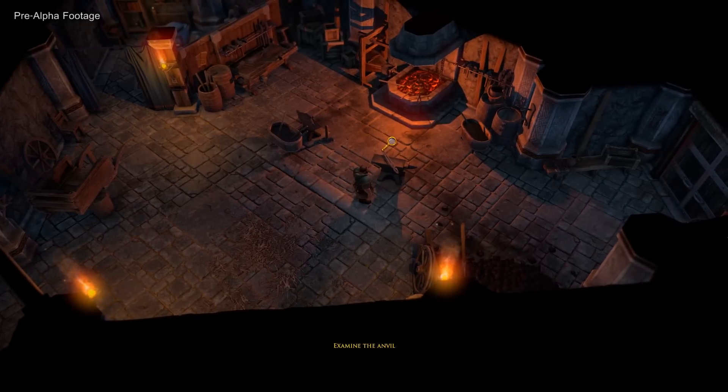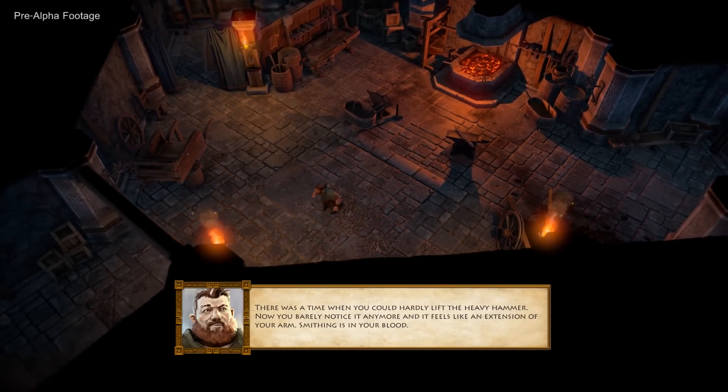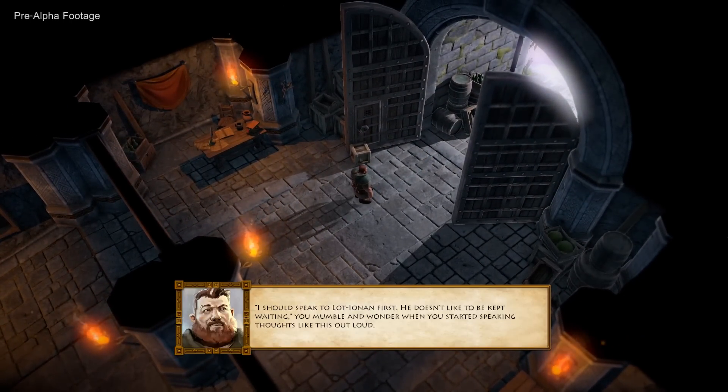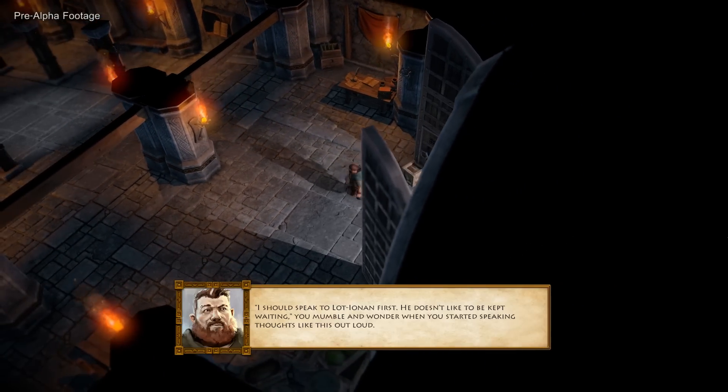While exploring Girdlegard and talking to its inhabitants, you can learn more about the world and delve deep into its history. And don't worry in case you don't like to read lots of text — they're all fully voiced. I should speak to Lord Yonan first. He doesn't like to be kept waiting. You mumble and wonder when you started speaking thoughts like this out loud.